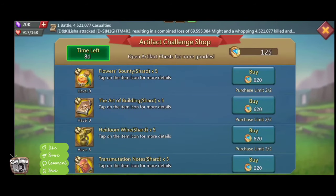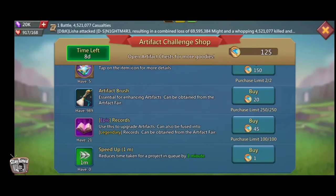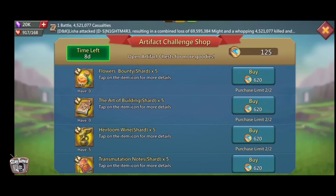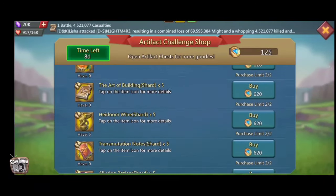So guys, as we can see, we can get a lot of attack from these artifacts, and at the same time HP and defense as well. I opened all of my royal coins — around 4k from my account. But if you want to go for the ranking rewards, you need to collect a lot of royal coins.